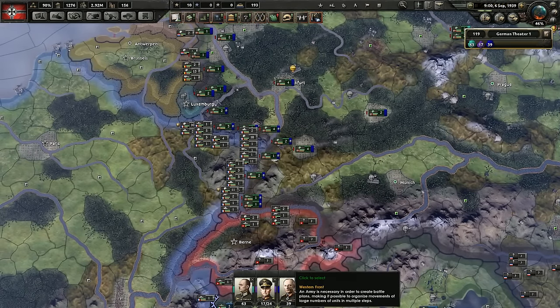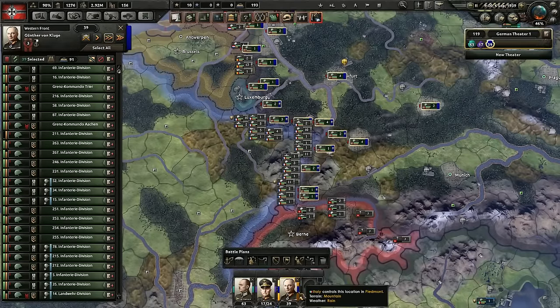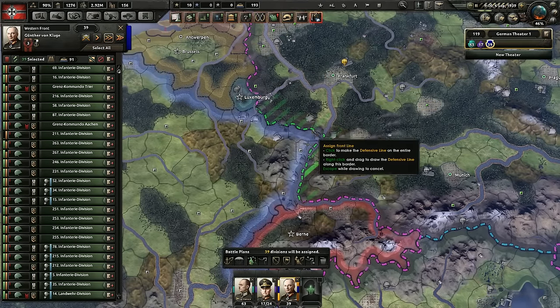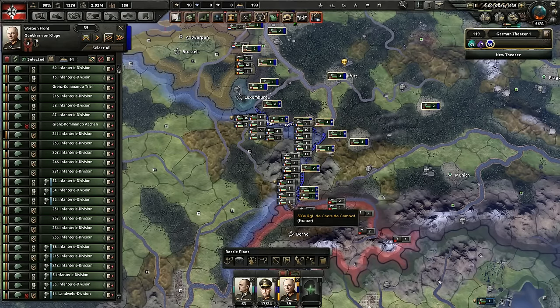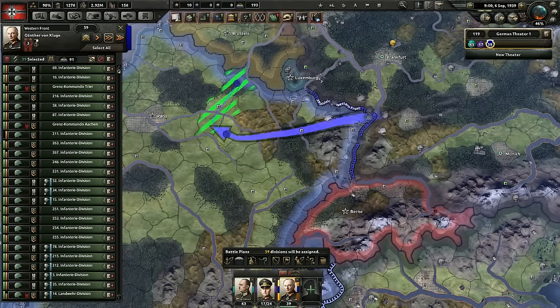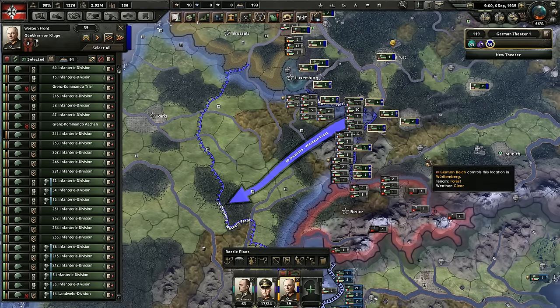You can easily create a front line and get some battle plans going by clicking on a general. You can then hit the front line button, or the Z key, and left click to create a front line against that force. Then you can hit the offensive line button, which is X, and you can create an offensive line. Boom — basic battle plan, easy, done.